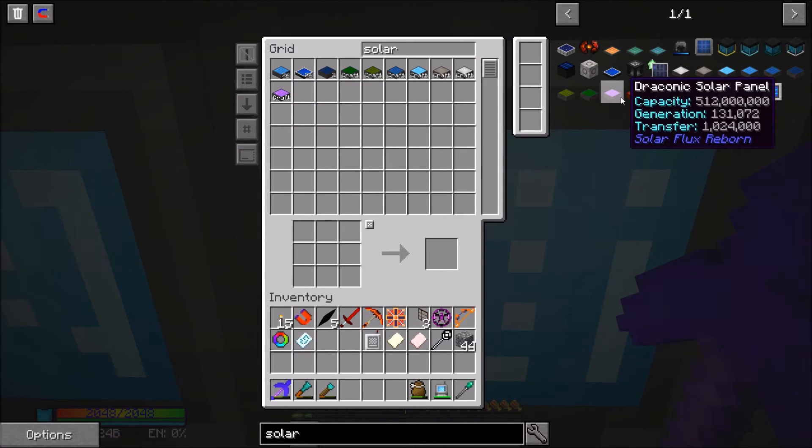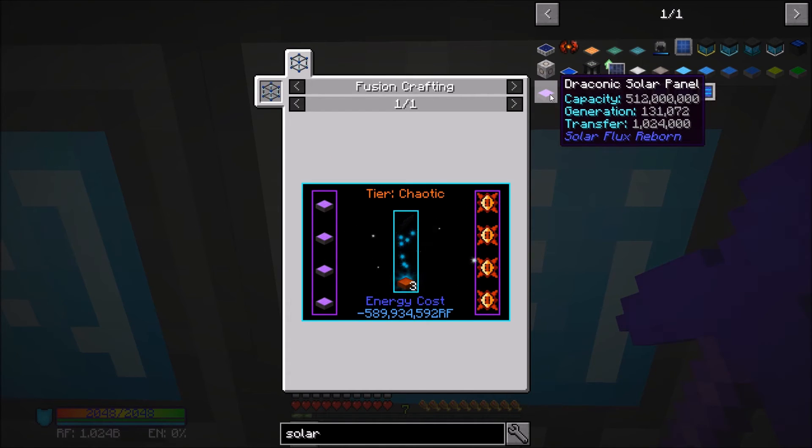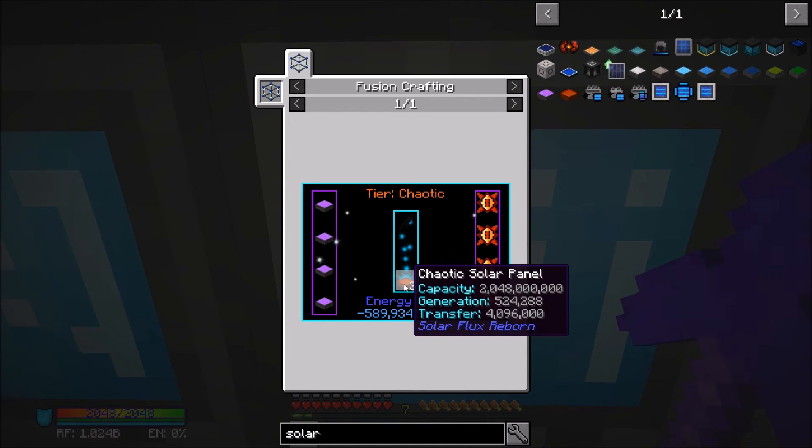You'll notice it bugs out — it's something with refined storage I think, it acts up like this. But up until this point it's all pretty straightforward: the wyvern core, nothing crazy; draconic energy core, nothing all that crazy. However, of course the chaotic solar panel — the one we're really gunning for — is a little bit more crazy, but it makes sense.